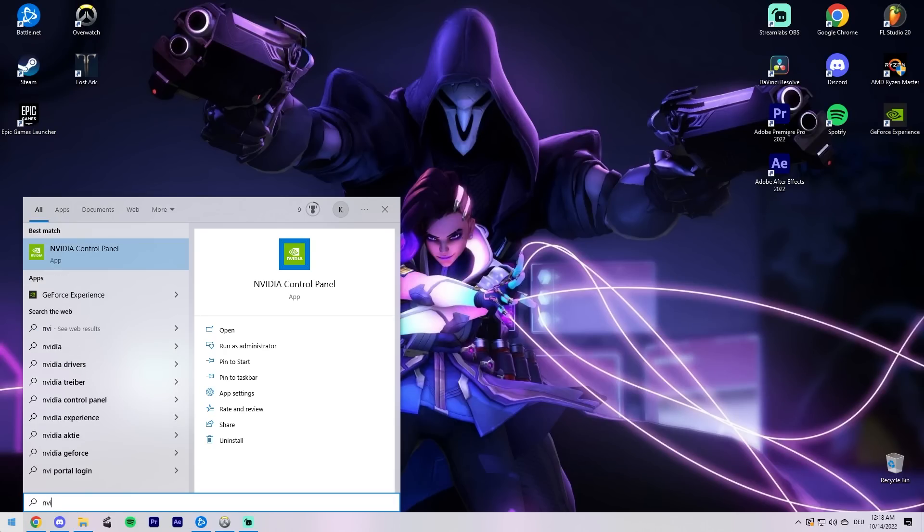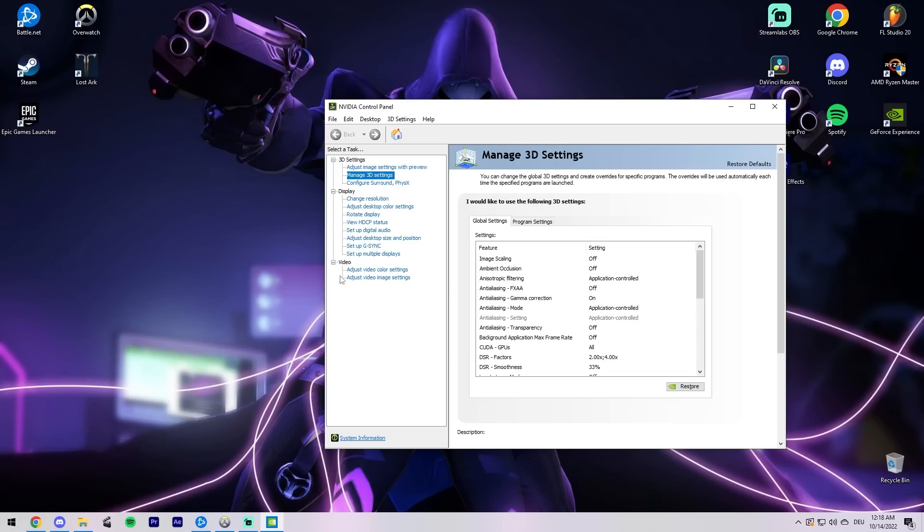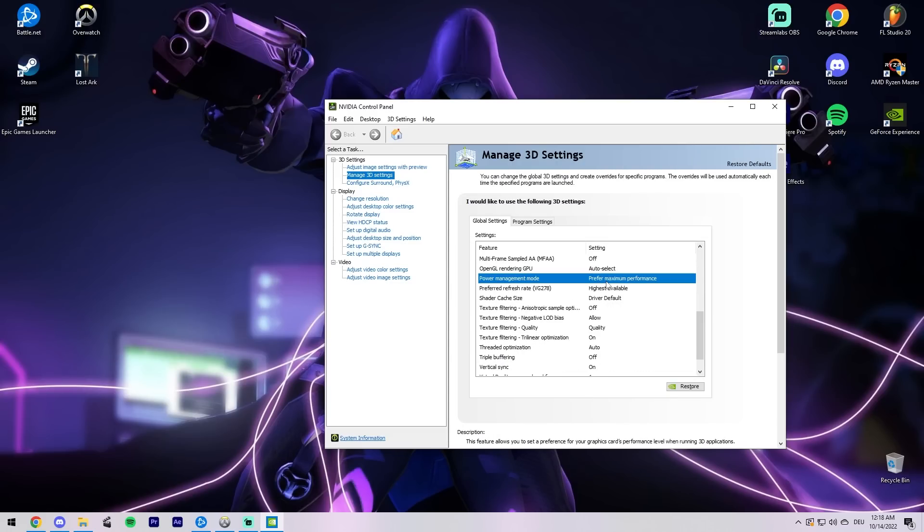Graphics driver settings. Open your graphics drivers and make sure that the power option there is set to the highest performance available. Here you can see what it looks like for Nvidia GPUs.